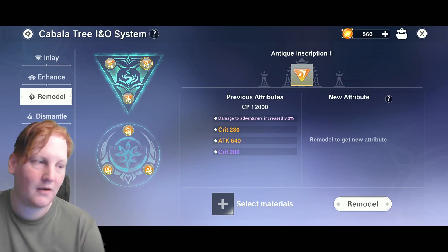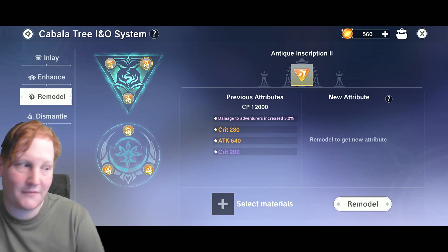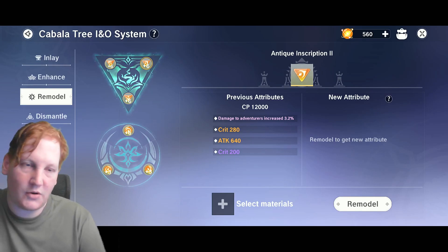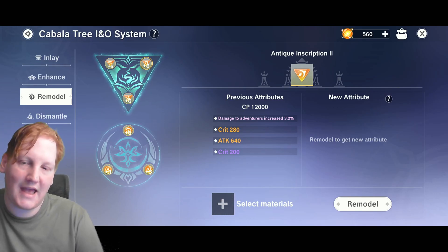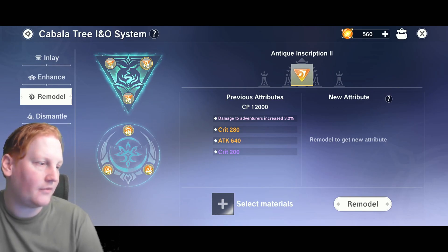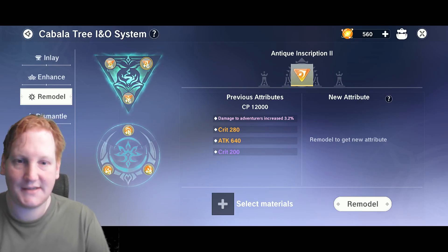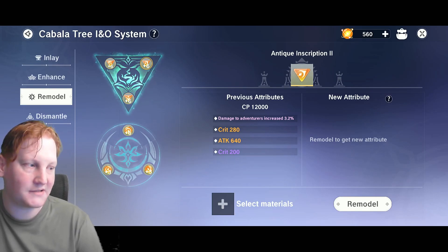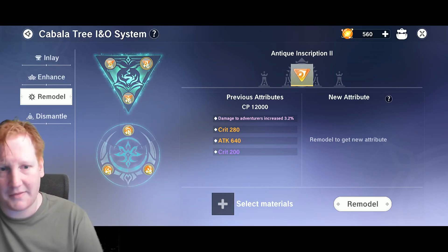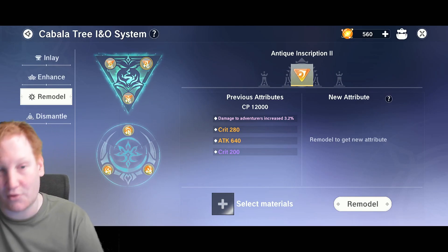The crit build is probably the hardest to build for because you need both crit damage and crit — both numbers matter. You do have general buffs like never-miss and the priest buff that will multiply your crit to let you crit more easily. The easiest build is player damage, since it's only one stat and you benefit from everything else too. Your biggest priority there is player damage, then attack, then damage percent as second most important. For the pierce build, the priority order is pierce first, then player damage, then break, to get through defense.